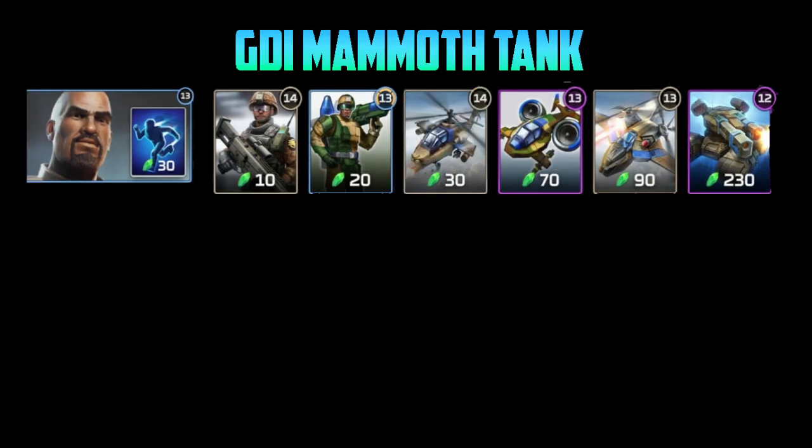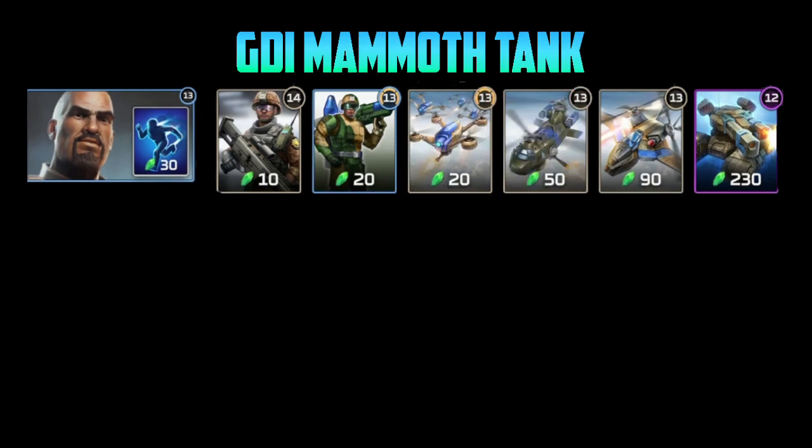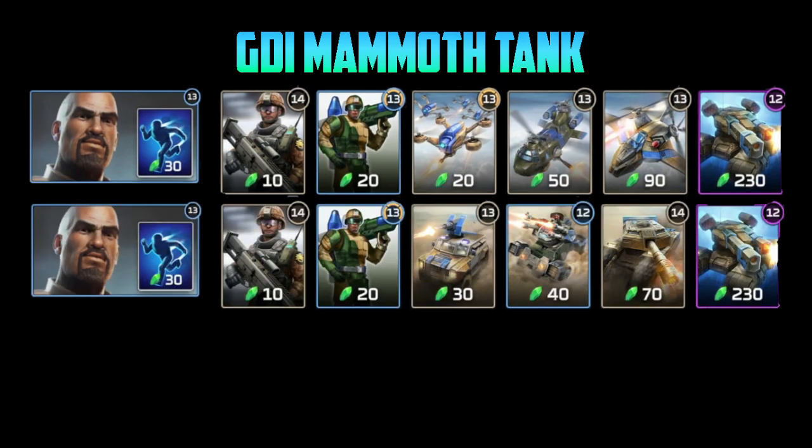Some significantly different variants on the deck include the War Factory Mammoth deck. The advantage is that Slingshot is a much more powerful anti-air unit and Predator is a much more powerful anti-ground unit. But in my opinion this deck is significantly weaker because it loses to the things that kill harvester — once you get pushed back, you're going to really struggle to defend your harvesters with these units.